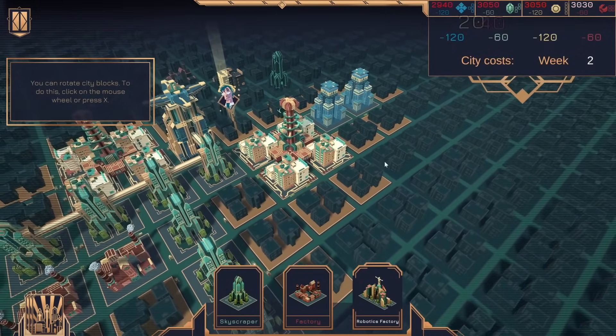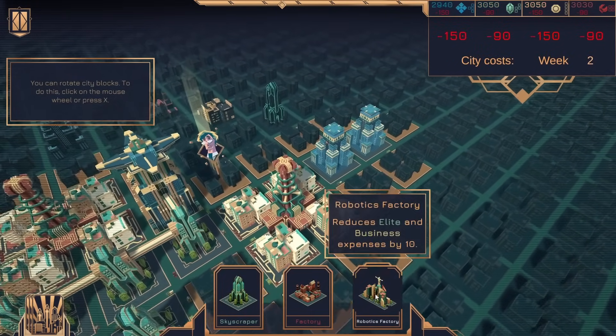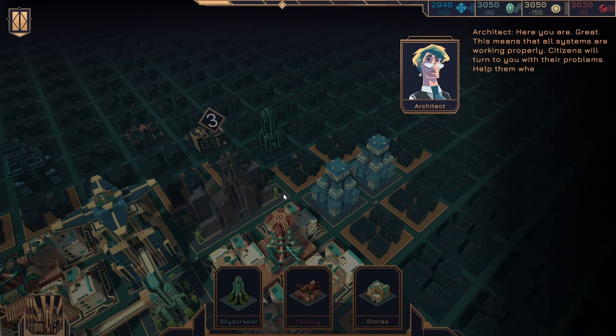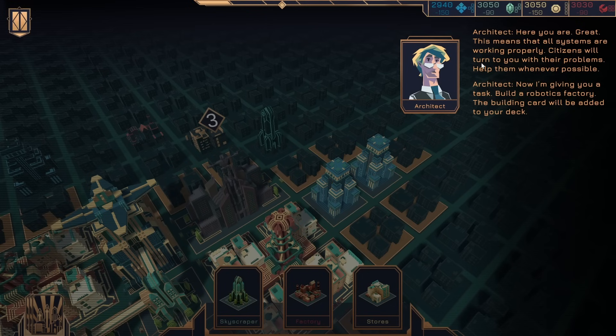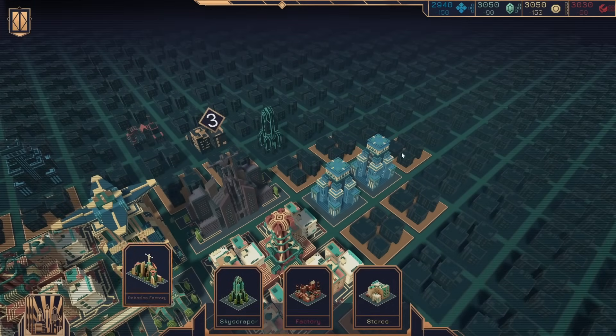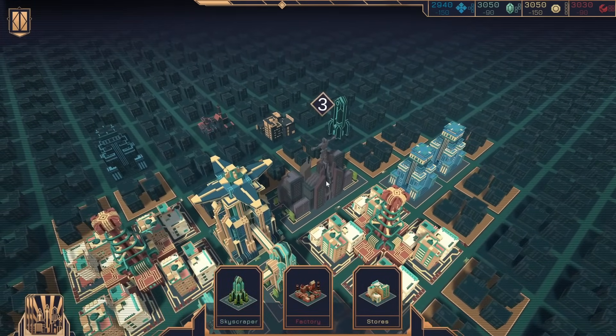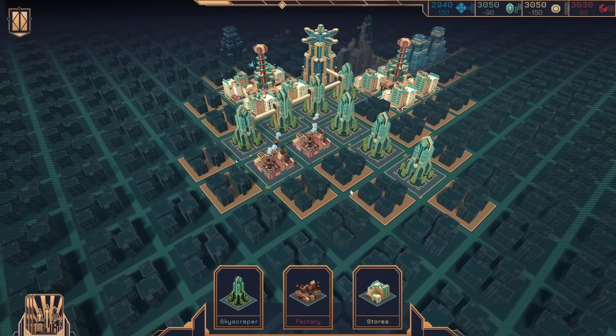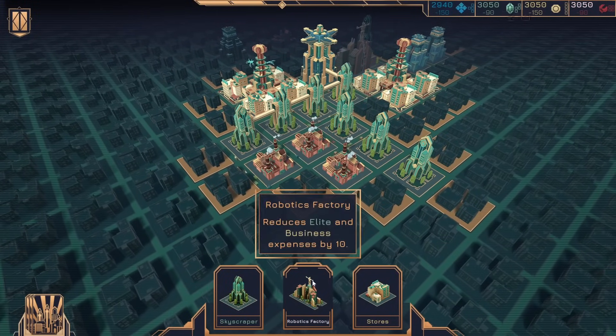If I get another stores, we get another one of those big combos. Here you are. Great — this means all the systems are working properly. Citizens will... okay, we have already seen that. Wait, what? Is this not... Okay, might be a small bug.